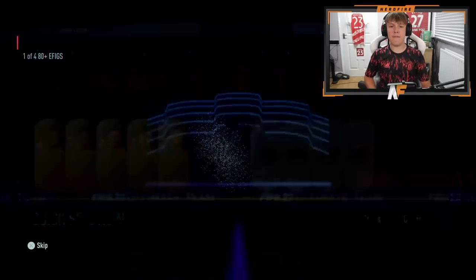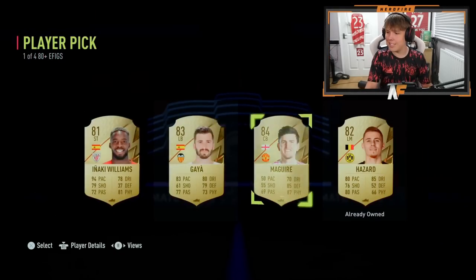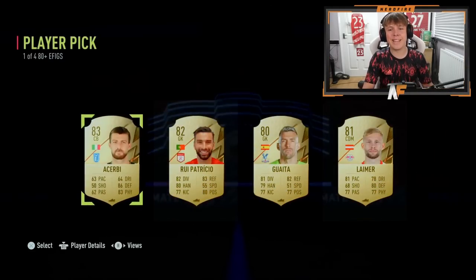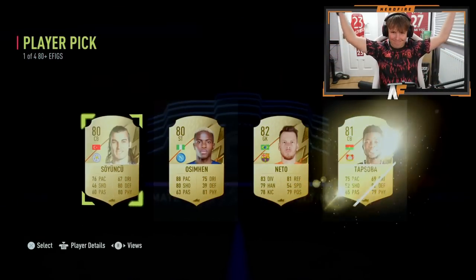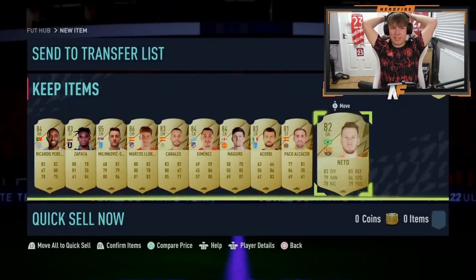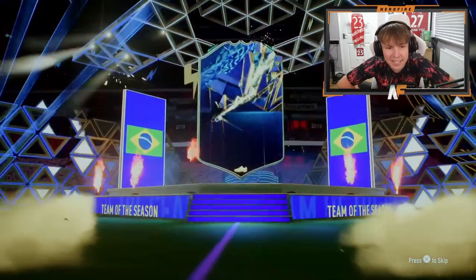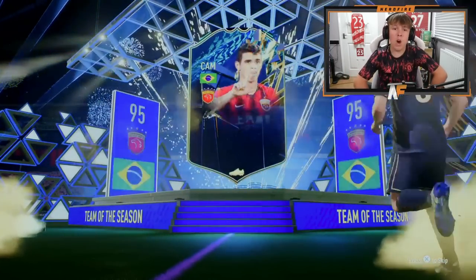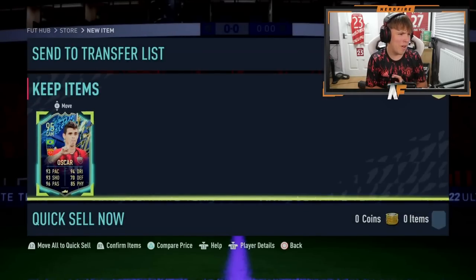On to the EFIGS player picks for Goomy - can they provide a blue? Not in the first one. Number two: Harry McGuire - should be a blue, come on. Number three: 83. Number four: no blue again. The final EFIGS pick: 82. Goomy also has a Team in the Season player pack - come on, something Brazilian. Oscar! At 95-rated and 132k, that's a dub - that is actually solid, very good.